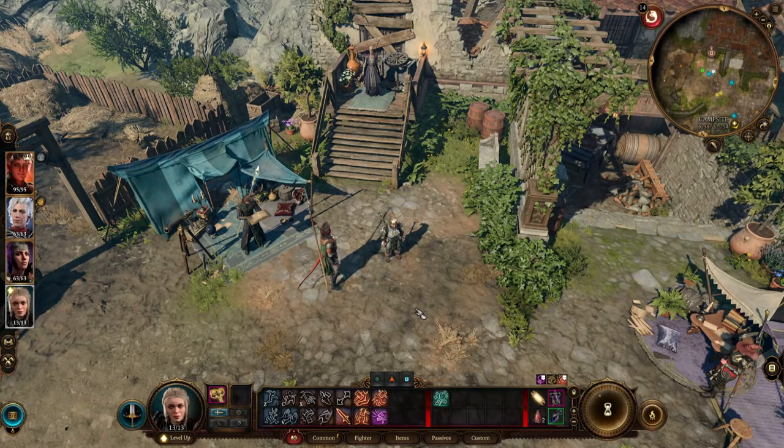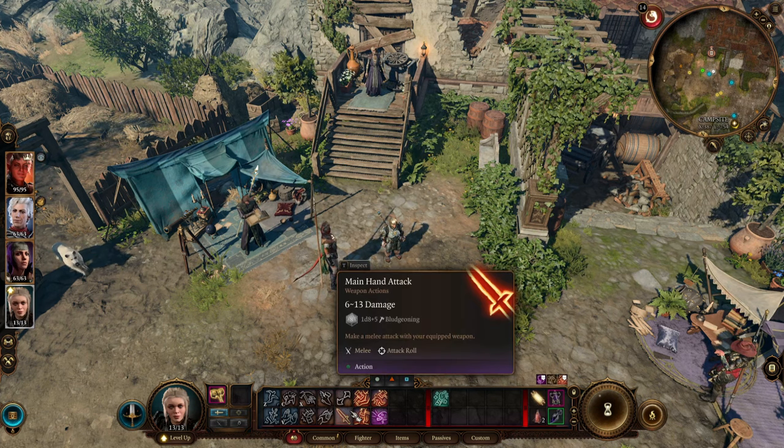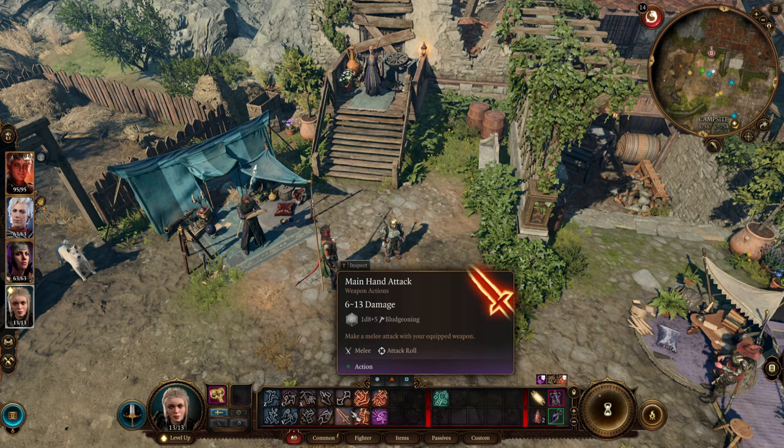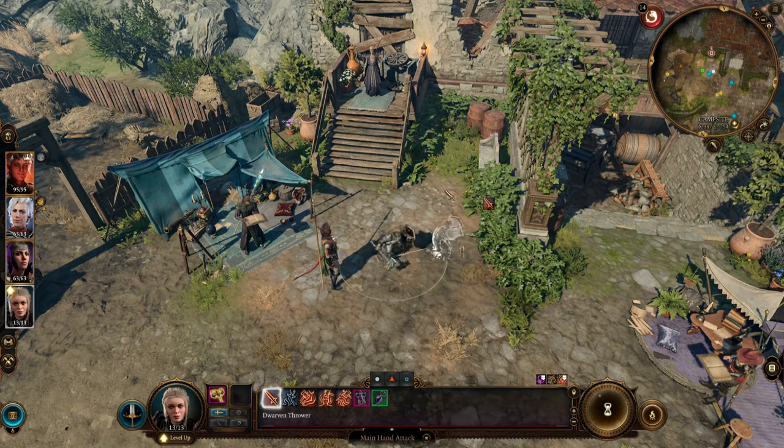Now first I'm going to show you the 5-foot range. When you have a character and you have an attack with a hammer or dagger or something like that, you're going to see that the range of your weapon is melee range, and melee range is exactly 5 feet. So that is the range of your protection.